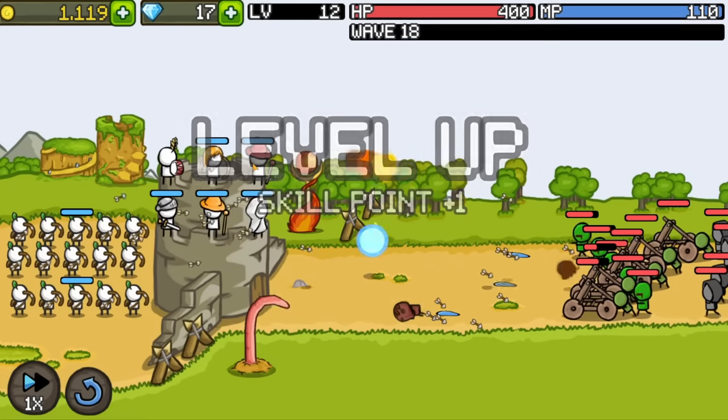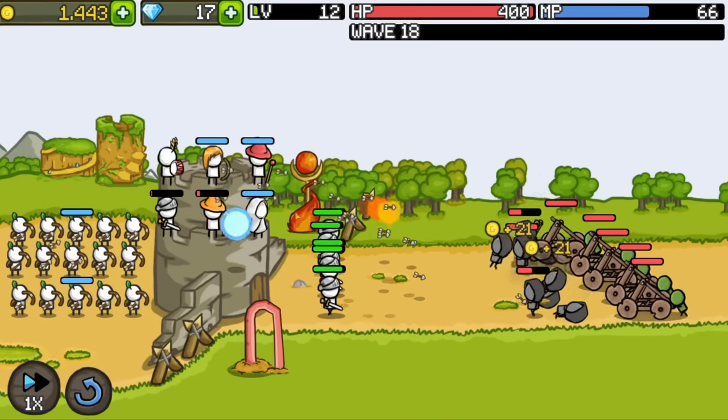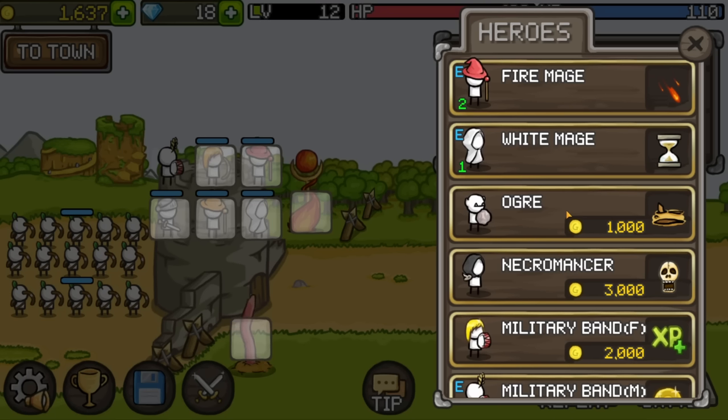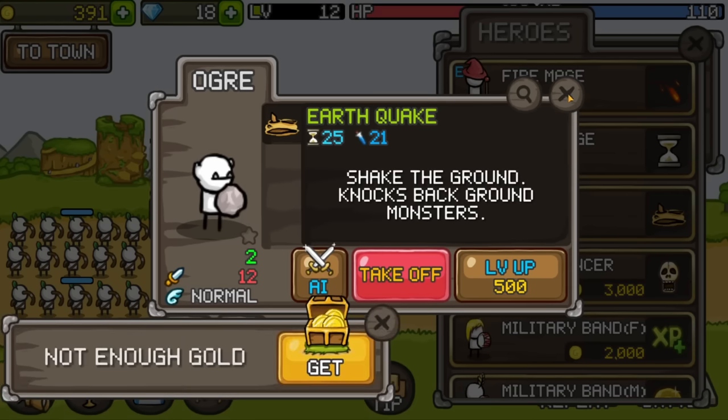Wave 18 offers no challenge at all — just a bunch of catapults coming in. Thankfully I have an answer for that in the form of lightning and knights. I think it's time we gave our heroes increased damage as well. Now I want to buy another unit so I can replace a band member on boss stages, so let's go ahead and get the ogre to knock enemies back, then level him up.